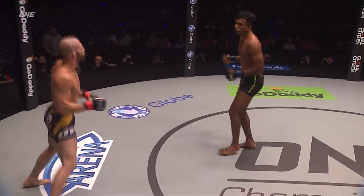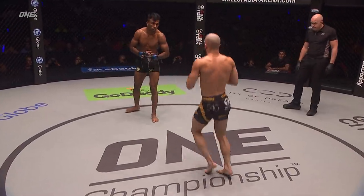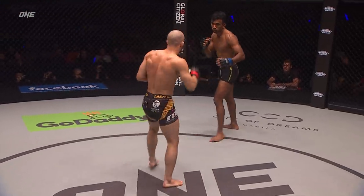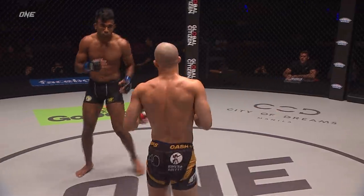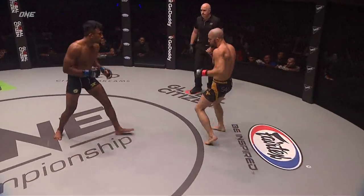Gotta be careful not to drop the hands coming in. You saw Raju pump the right hand down the center corridor. A flying sidekick there from Tonin — a high sidekick from Tonin. There's the right hand — it backs up Tonin. And Raju controlling center cage.